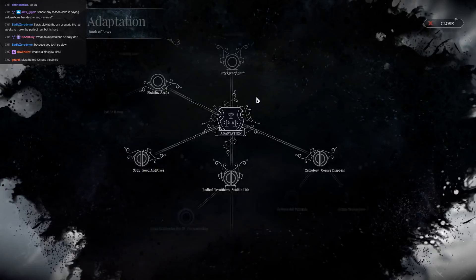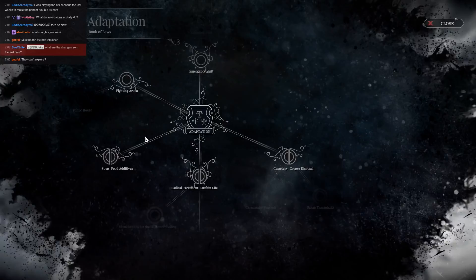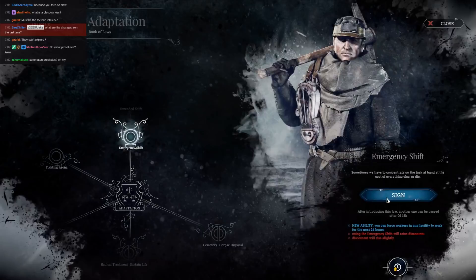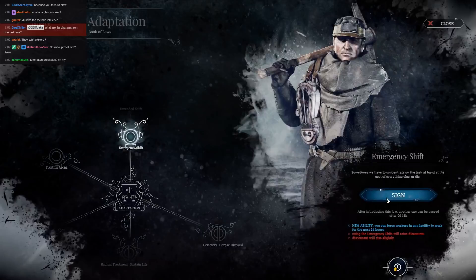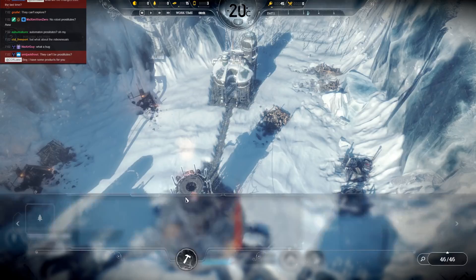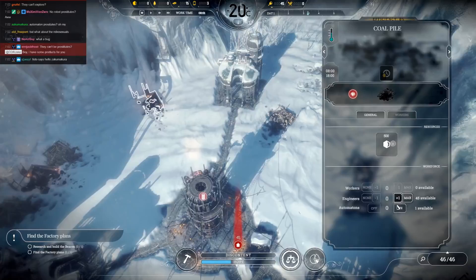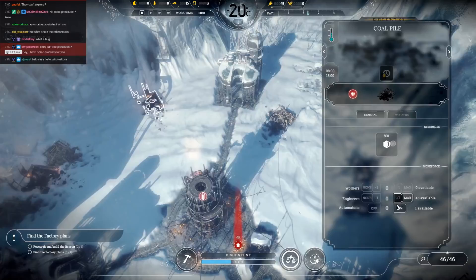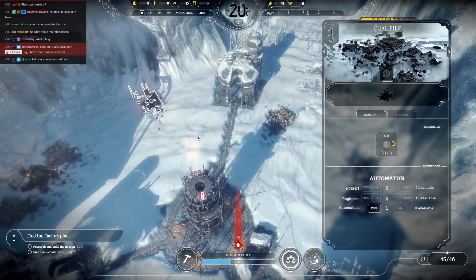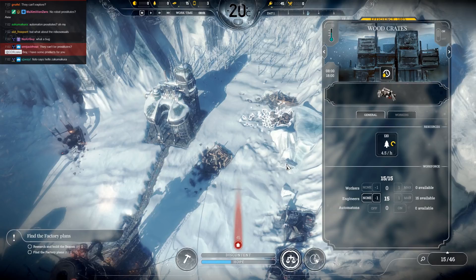Adaptation — notice there's an entire branch missing from this: it's the sending the children down the mines branch. That's because there are no children in this scenario. Emergency shift seems the obvious one to start us off with — we have no resources, we need to change that. New law signed. We need coal, wood, and steel. I want a workshop running as soon as possible, so I need 15 wood. I'll put my automation on the coal since it's straggling — it'll take him a long time, but I'll switch him out as needed. I have 45 engineers to get to work on everything else.